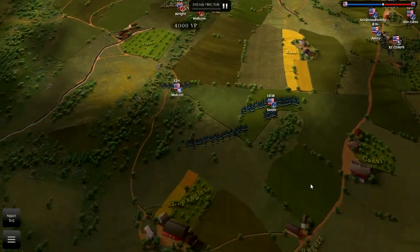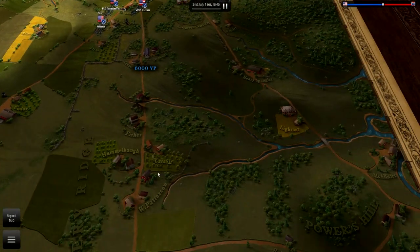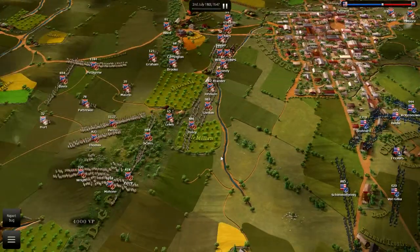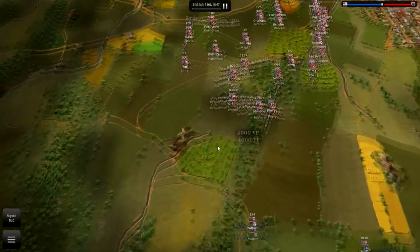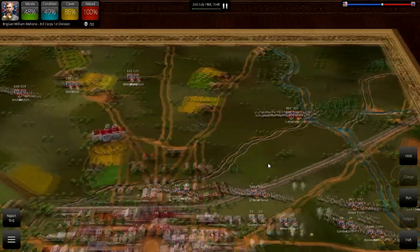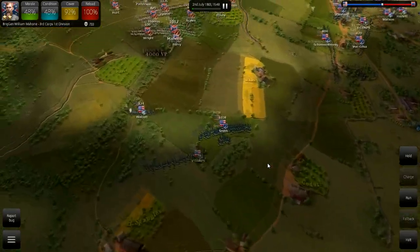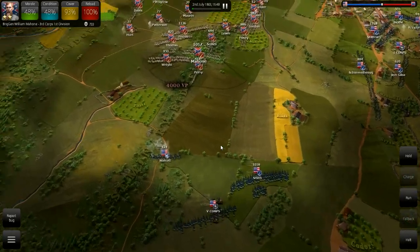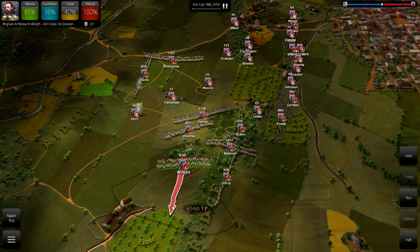Our troops are on Seminary Ridge. This is odd, because we did take Cemetery Ridge, so somehow the Union has Cemetery Ridge and Cemetery Hill back. I'm not sure that makes a whole lot of sense. Apparently somehow we lost Cemetery Ridge, and now the enemy's going to try and take Seminary Ridge from us. That one's a little bit strange.